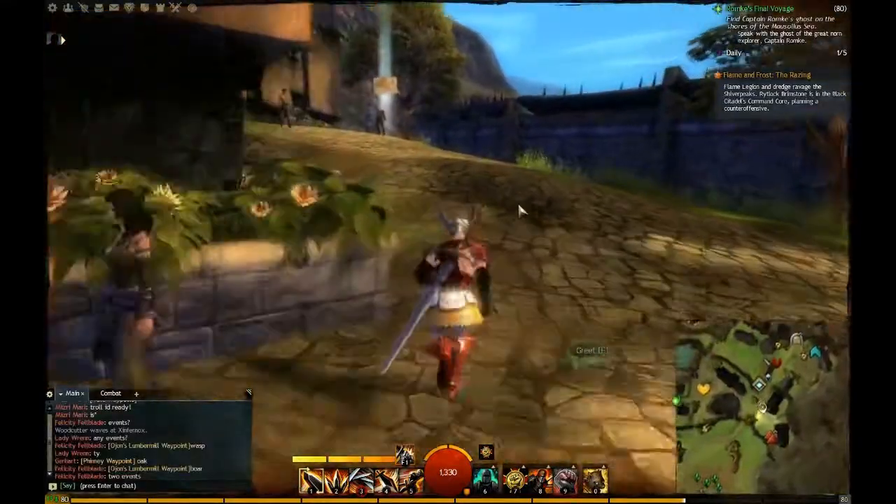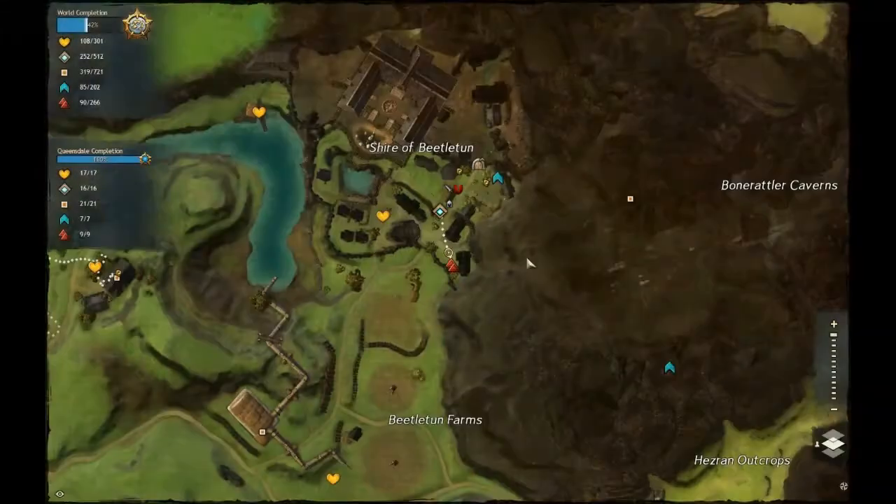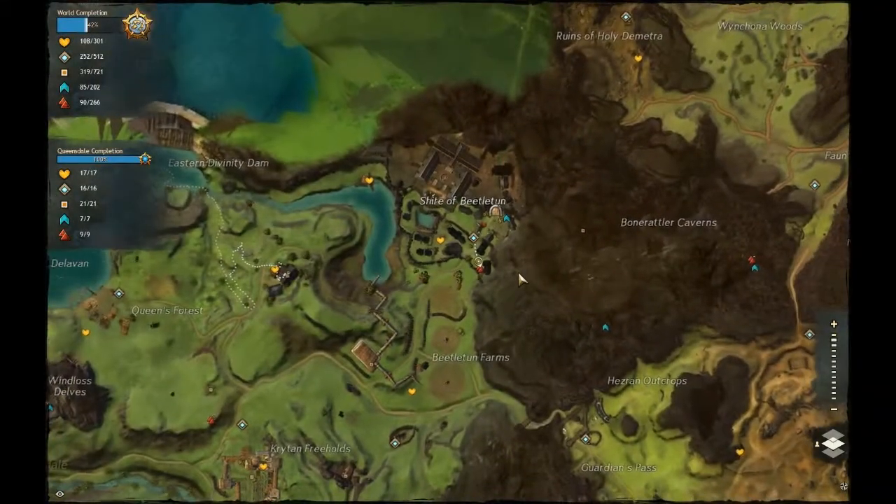The next one will be in the Shire of Vito Run. It's right next to the waypoint, so you can just go to the waypoint, head out, and then get the Vista — it's just right there.